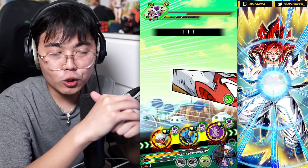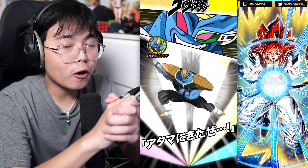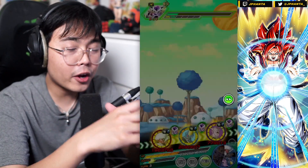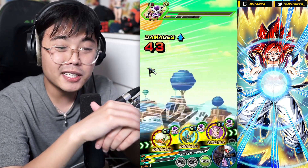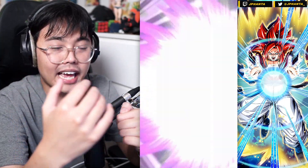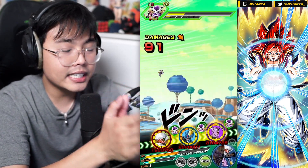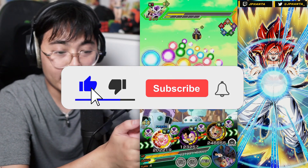With the release of the Dokenfest exclusive AGL Captain Ginyu, we have an updated version of the Planet Namik Saga category free-to-play team. We're going to look at whether or not Captain Ginyu is going to be the better leader for the free-to-play team, or is AGL Full Power Freezer still the one to choose. Let's go to the details of Captain Ginyu first.